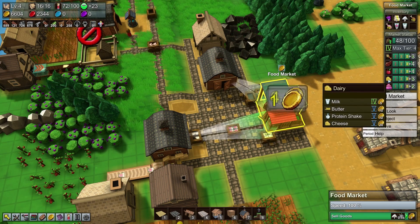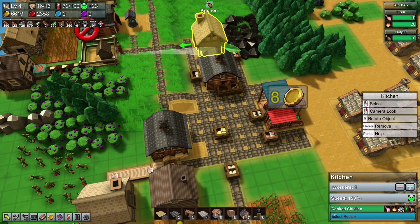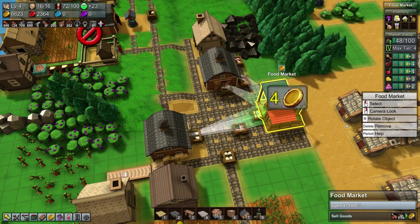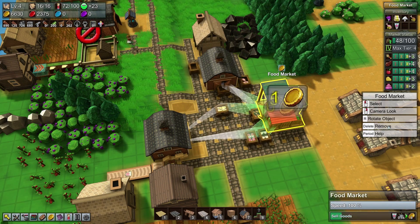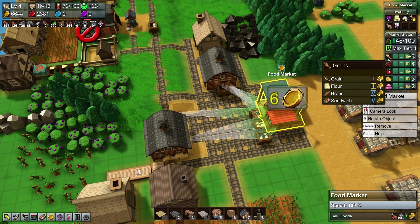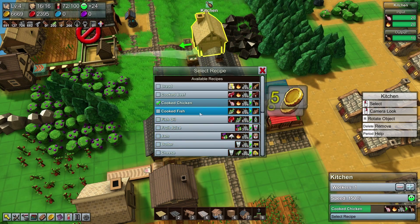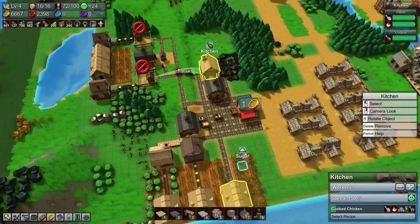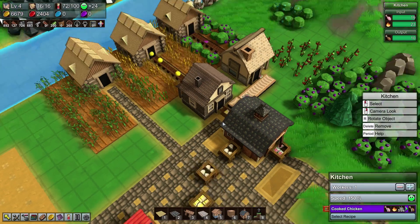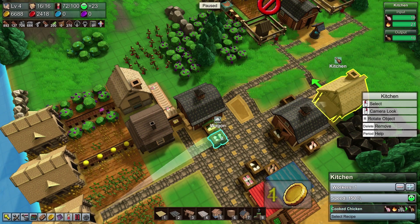Meat we're already taking care of. Dairy we're more or less taking care of, but butter would be better — it would only require a small amount but the infrastructure I'd have to build isn't really going to be a benefit. Bread would be a huge upgrade on flour, requiring two flour to make bread. Yes, we're going to go for that.